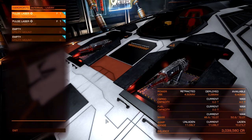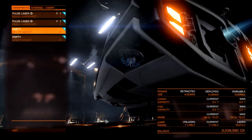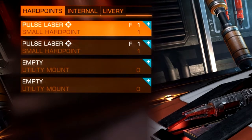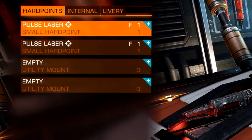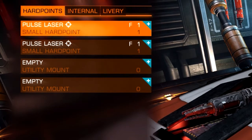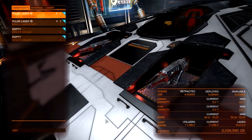So we'll start with weapons. Weapons are quite simple. In a Sidewinder you have two hard points — which are weapons — and two utility mounts. If you look at it, there is an F, a 1, and a 1. The F is basically the class of the weapon. Quality ranges from I to A, with A being the best and I being the worst. You're not going to find a small hard point with an A rating — they scale up with the size.